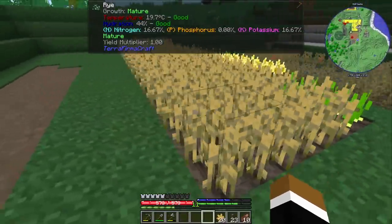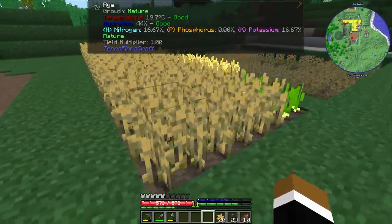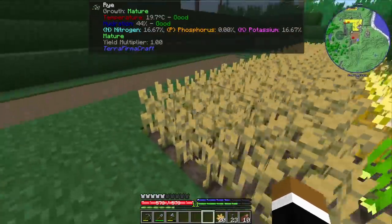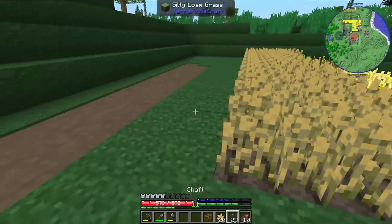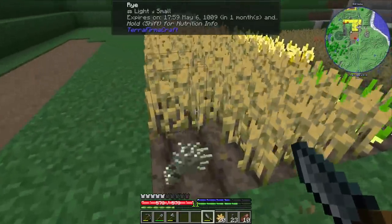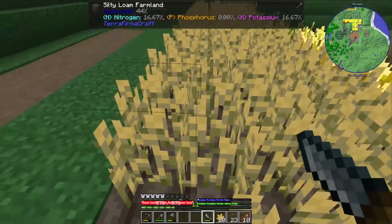Last year I put a ton of fertilizer in the ground for the rye, and now the yield multiplier says one. Usually it says 0.2, so it's not unreasonable to expect that we actually get five times the amount now. I'm just gonna grab my knife real quick so I can harvest this. Actually getting seven now — usually only got like one or two.